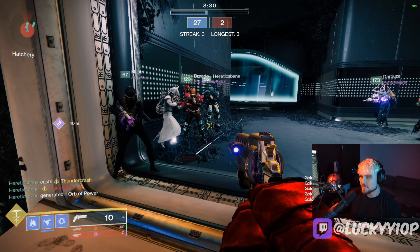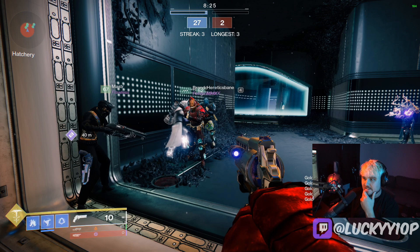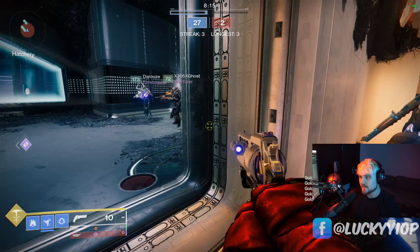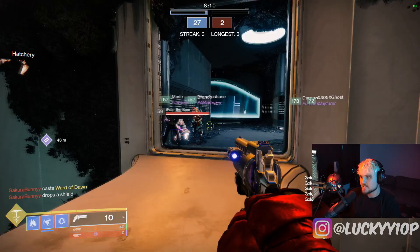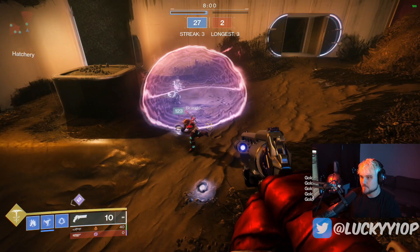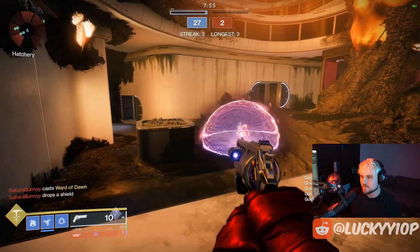Next we'll talk about Peregrine Greaves - the exotic boots. What you have to do with these is equip them, then jump in the air, and the shoulder charge will almost one-hit kill them. So if you don't have your super and you're trying to shut down a bubble, this is a really effective route. Brando hits him with the shoulder charge - boom - and he's brought down almost one shot. Just one shotgun shot or melee afterwards would totally kill him.